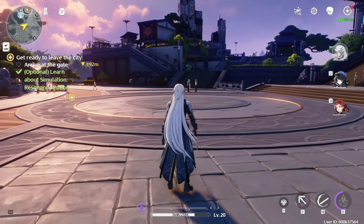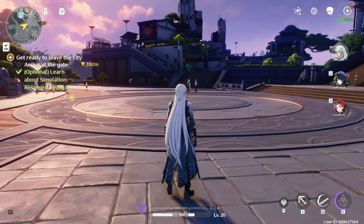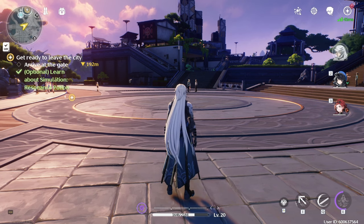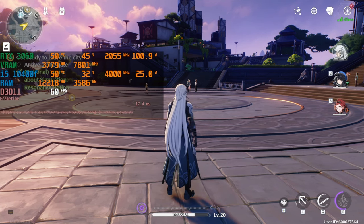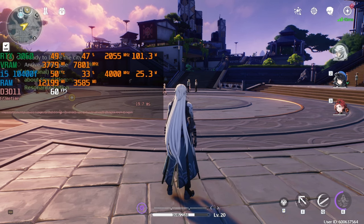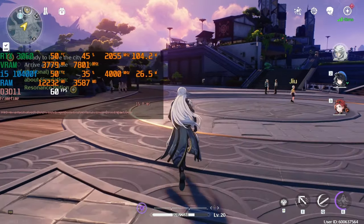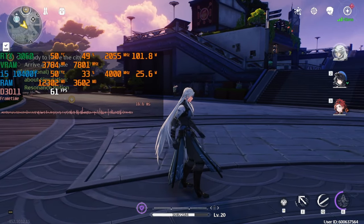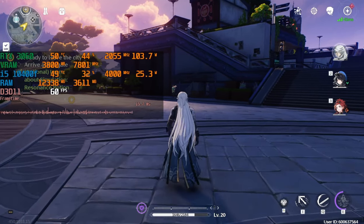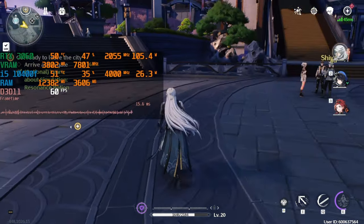I did actually find a way to make it run a little smoother. The first thing you will need is RivaTuner. It's essentially a tool that shows you how much of your computer is used by your games, but it has an additional feature which we'll be using. RivaTuner is actually pre-packaged with MSI Afterburner, which is what I would recommend you to get. There are a million guides on how to set up MSI Afterburner, and a lot of the options are personal preference, so I'd just recommend looking up some MSI Afterburner guides.